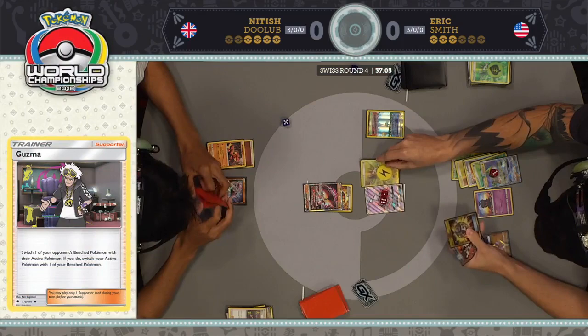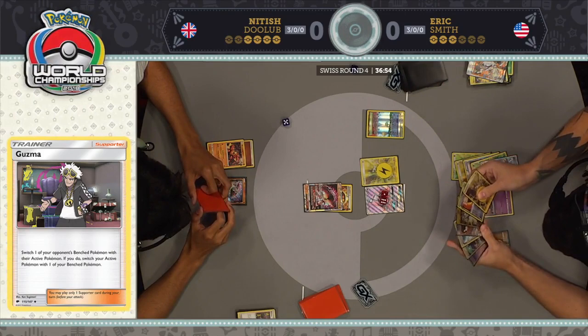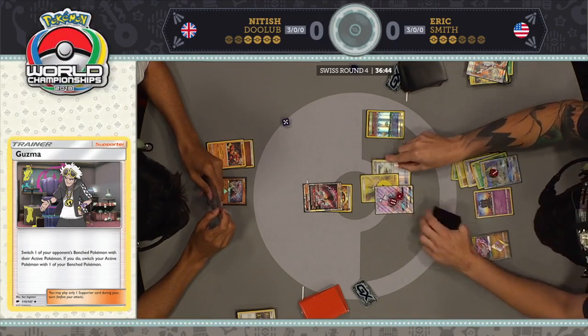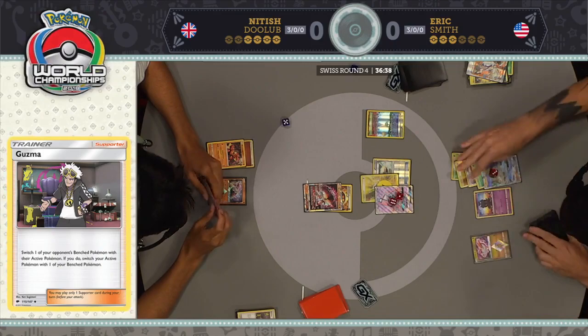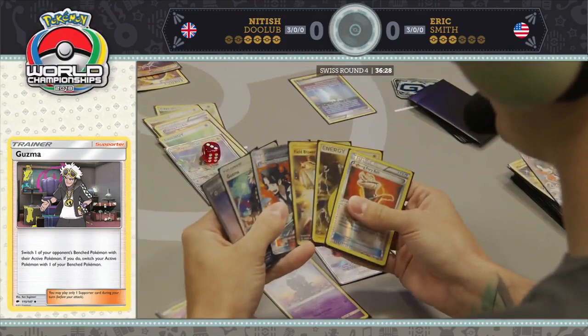This is where not having a lot of energy in play is going to backfire for Eric. Right now he can only do 130 damage with Dragon Break, which is a two-hit knockout — fine, as long as Nittish doesn't topdeck a B-string. If he could find a Rayquaza plus a Max Elixir, that might be asking for too much, and he has none of those cards anyway. He's eyeing his Field Blower to get rid of his own Parallel City.